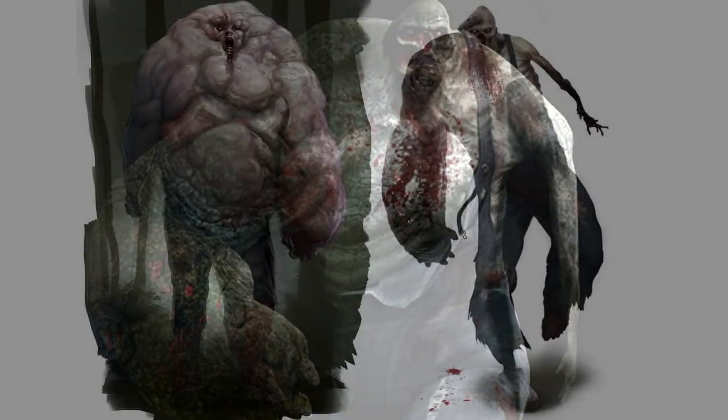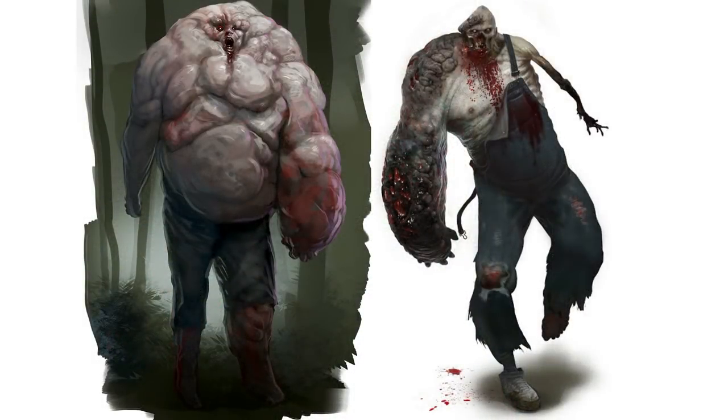Its attacks were also undergoing different changes. His melee attack used to be an overhead strike to smash the survivors into the floor before pounding on them. Its right arm would be used in a lunging formation. His skin was also supposed to appear more bloody, while the face exposed part of its skull. This was changed in the final version.